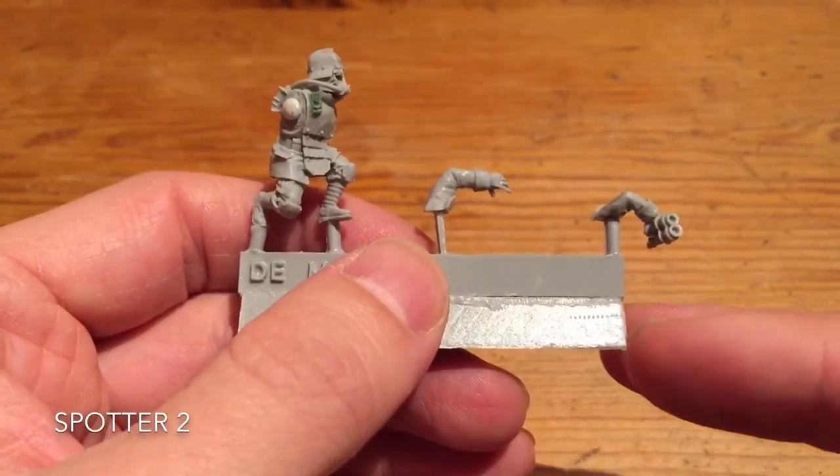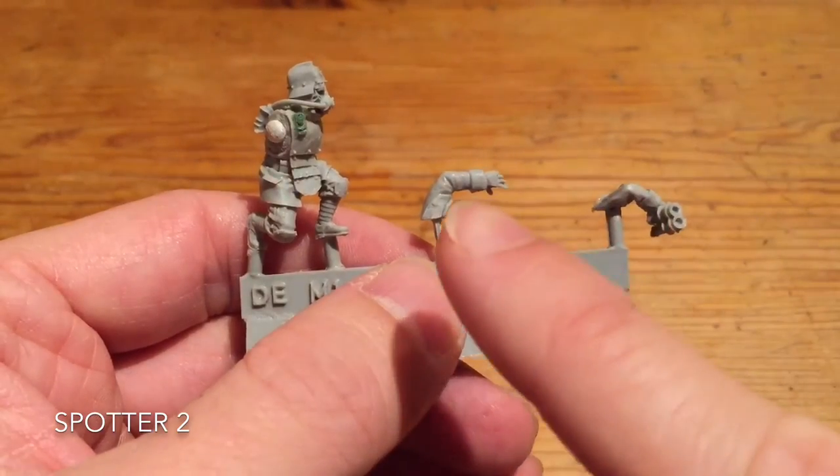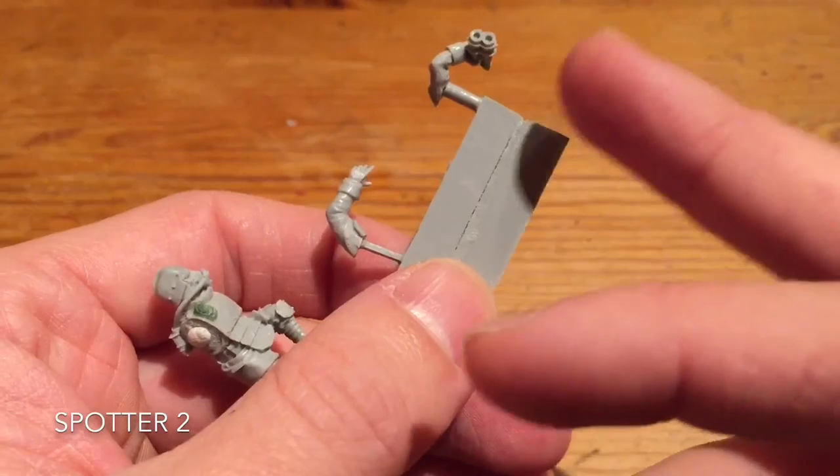This is the second one. I wanted a slight variance in the arm position — I still wanted another guy with binoculars, but this guy, as you can see, has got his arm up in the air as if he's signalling the other crew member.